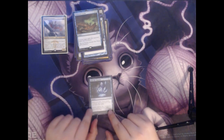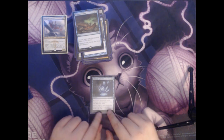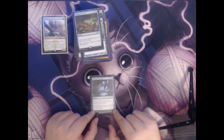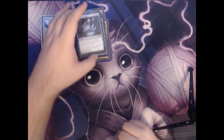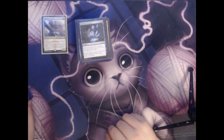Next we have Solve the Equation. This is two colorless and a blue for a sorcery. You search your library for an instant or sorcery card, reveal it, put it into your hand, and shuffle your library. Again, the versatility of being able to find any sorcery or instant that you need can be really useful.